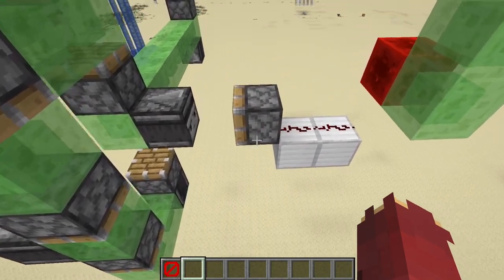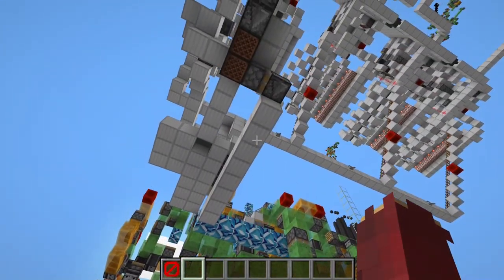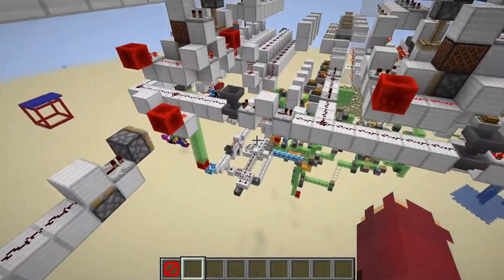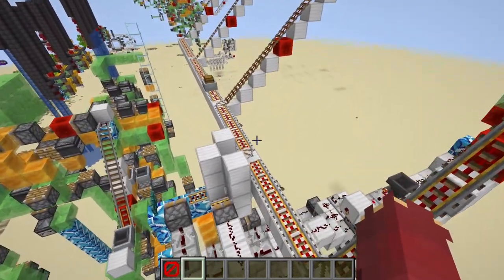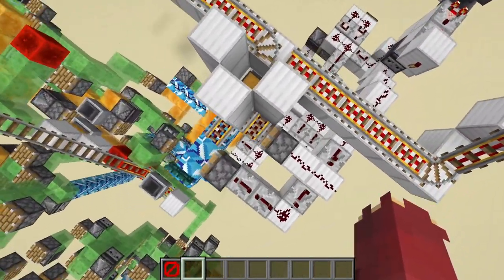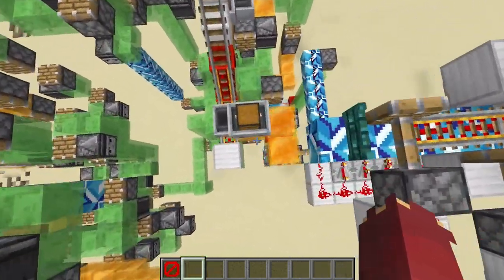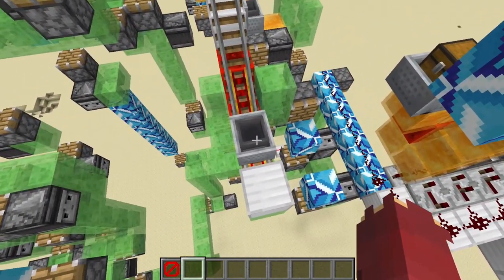Now I'm going to show you what it looks like in action. I'm going to go ahead and get rid of this piston right here so that the flying machine doesn't actually start traveling up to build height. I've gone ahead and picked a random number here, 1,391, and now we'll go ahead and press the launch button. If we go down here, we can see the first few chest minecarts starting to drop down and they go into the holding chamber right here. Once all of the chest minecarts have made their way into there, this piston will eventually fire, pulling all of them into here. There they go and they'll drop down onto those honey blocks and move directly above the hopper minecart.